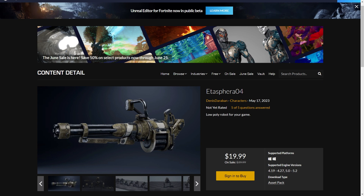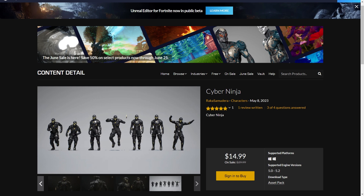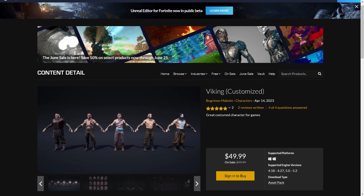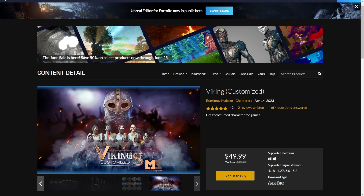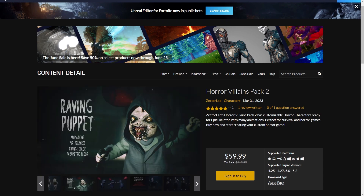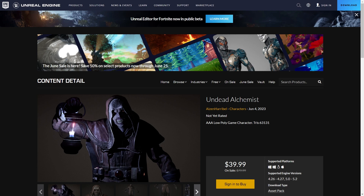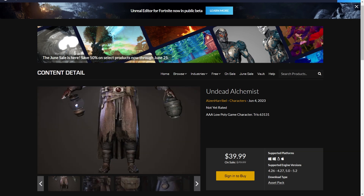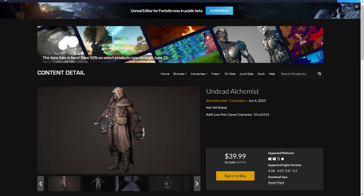We have a cool looking robot by Danceraban. And then we have the Cyber Ninja — looks really high quality. We got the Viking customization by Program of Maxim. It probably looks much better than the renders with many customization options. Then we got the Horror Wheels Pack by Sector Lab — many horror characters, very high quality. We got the Undead Alchemy Spies and Harabelle — the mesh detail even up close is really high. They also have many other items on sale.